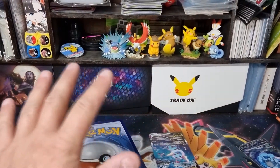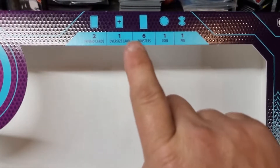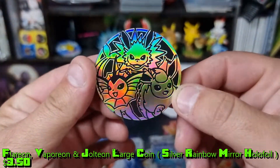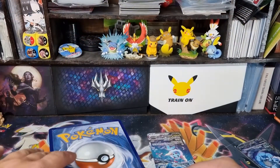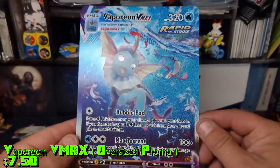As the box states, we get two promo cards, an oversized card, six boosters, one coin, and one pin. First off, the giant coin, which has all three of the original Eeveelutions. We'll put that up here. We'll start off with the jumbo promo, which is a quite beautiful card.